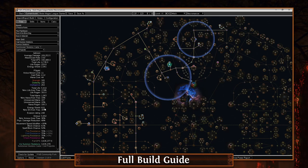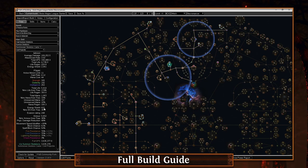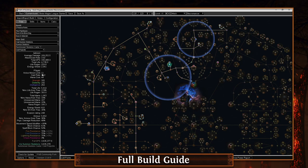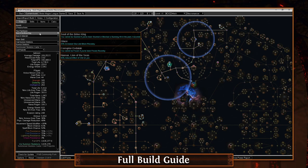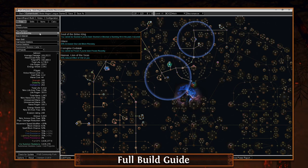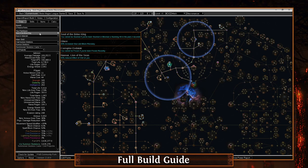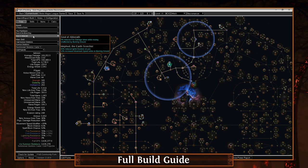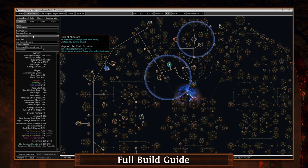Going back to the tree: we have a respectable amount of life at about 6,000, and almost 1,000 energy shield - not too bad. We are going to be freeze immune with the Soul of the Brine King. This league it's been updated - you're going to want to capture and upgrade it. Instead of 'you cannot be frozen if you've been frozen recently,' it has been updated to simply 'you cannot be frozen,' which is very very strong. We'll go with Soul of Arakaali as our second pantheon to help with ignite.